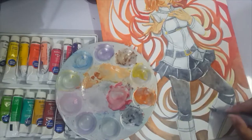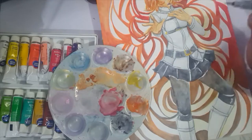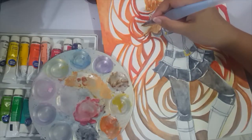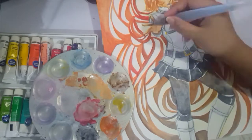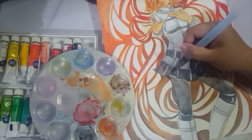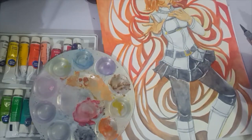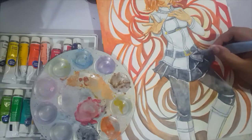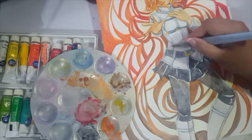I really do like how this turned out. I wanted to draw her entire figure, but it doesn't really fit in the paper — I wasn't really able to plan it out properly. What I want to do though is make a companion piece of Gudao, also known as Fujimaru Ritsuka — the guy version.